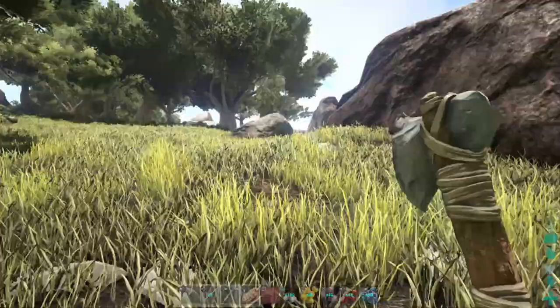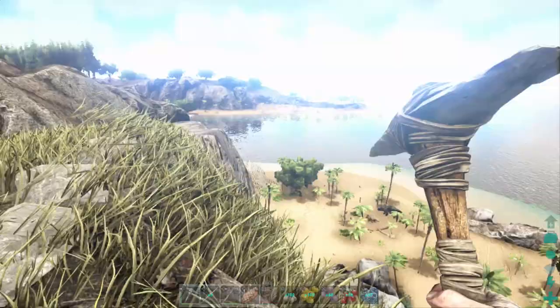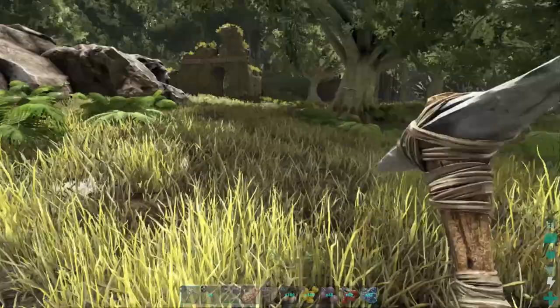Here are the ruins of our next Explorer Note. Just to give you an idea of where we are — here you can see the cliff we were just below, and over there is Herbivore Island, just at render distance. We just walked up here and this is the second Explorer Note. Like I said, I will give you guys a map.